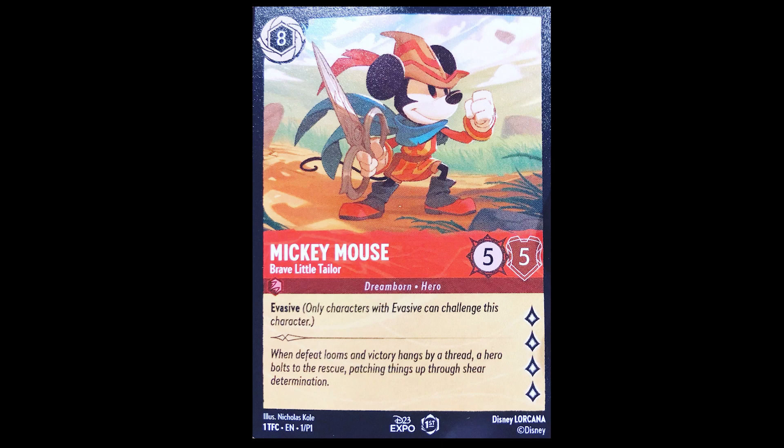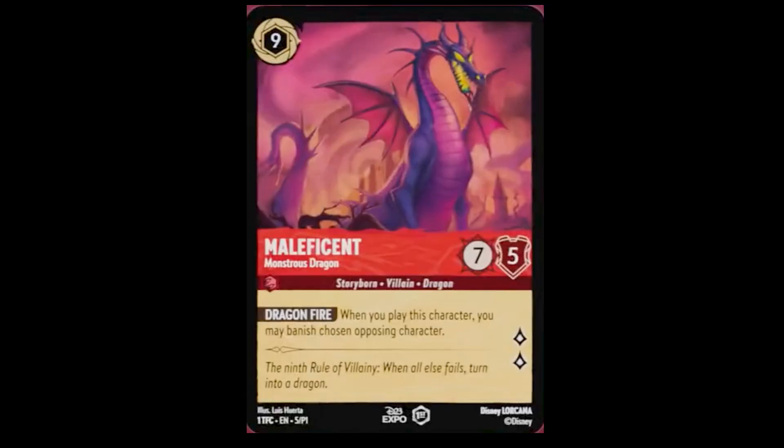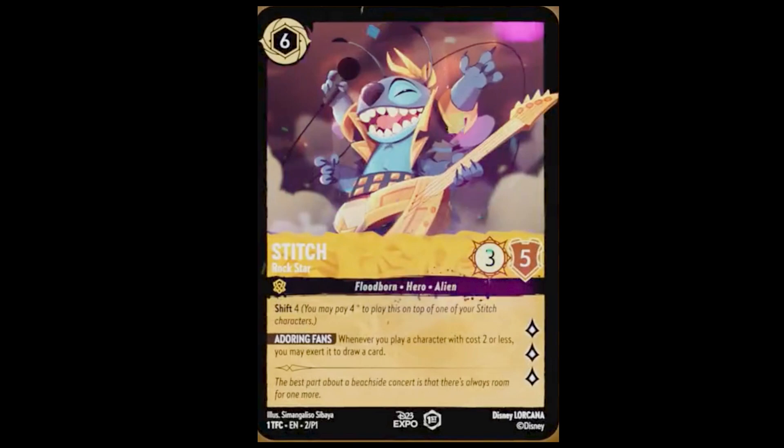Then we have the D23 revealed cards — these are the first cards that were revealed. They'll be in this set; they just won't have the D23 stamp on the bottom. We have Mickey Mouse Brave Little Tailor and Maleficent Monstrous Dragon.